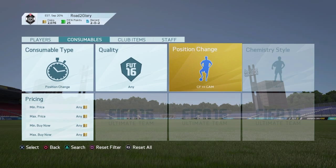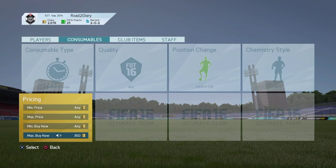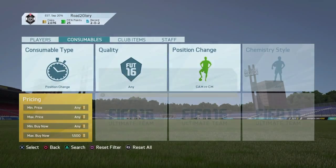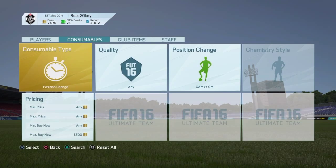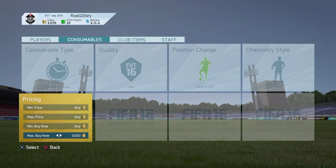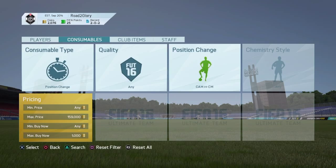What you want to do is go to position change, then go to CAM to CM. CAM to CM roughly goes for around 1.5k to 1.6k. We'll start at 1.5k, so I want to do 1k max buy now, then go to max price and put it at 100k.